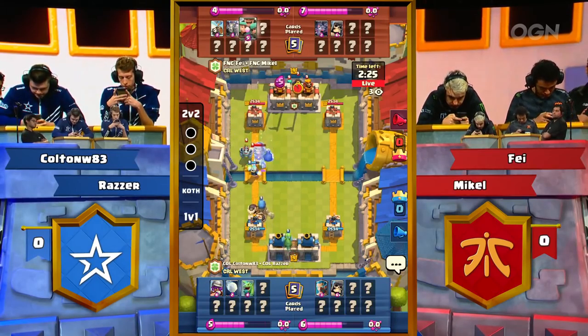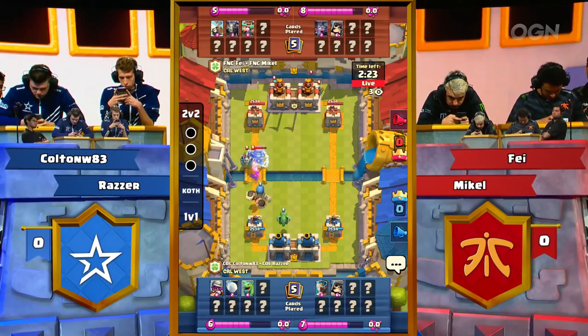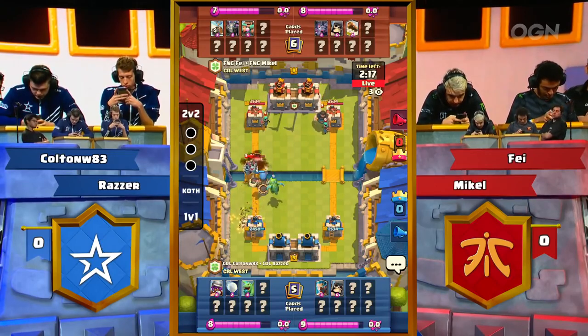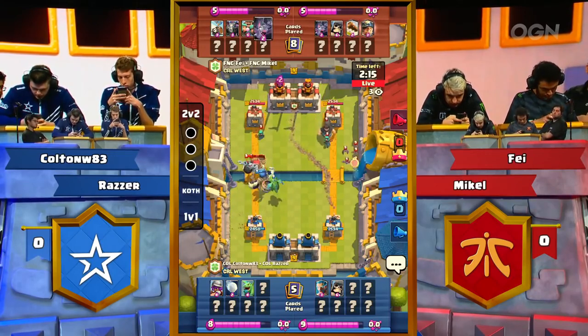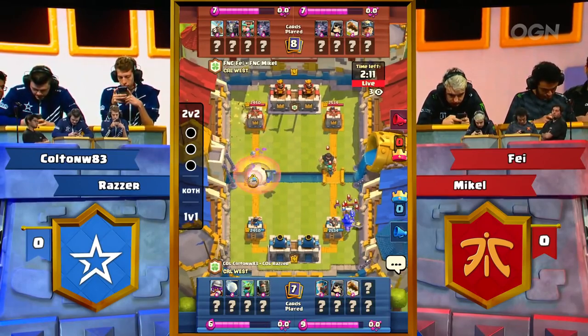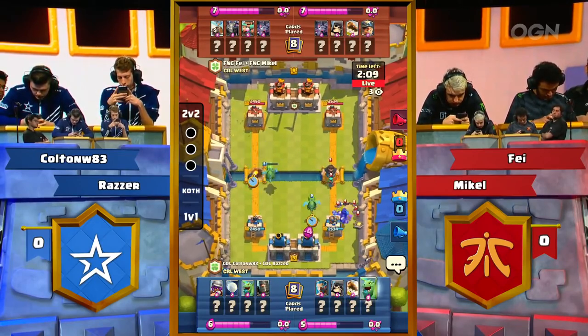Colton and Razor opening up Giant Skelly, some Baby Dragon love. Colton and Razor not exactly playing the center of their 2v2 meta. They've gone mostly to Lava Hound this season, eight and three overall in 2v2 games when they run Lava.